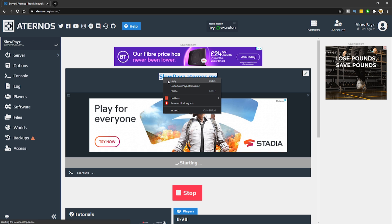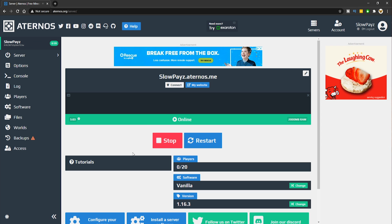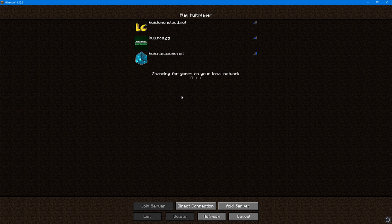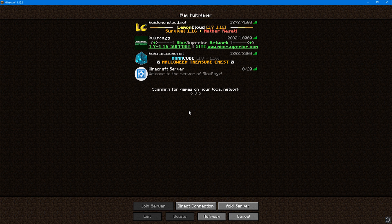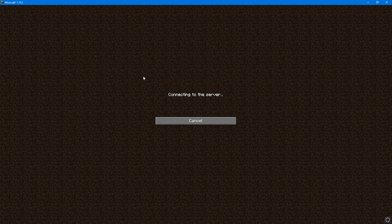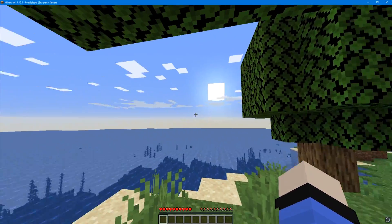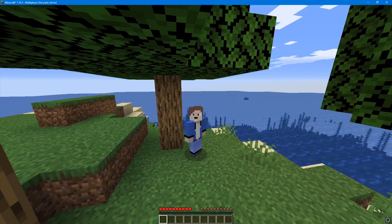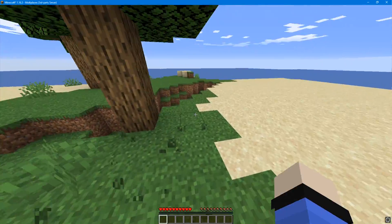Once your server says online, you can join. Go to Minecraft, click multiplayer, click add server, and in the server address put in the IP you copied, then click done. You can now join your Minecraft server by double-clicking on it. You're in your Minecraft world — just give your friends the IP and they can join too.